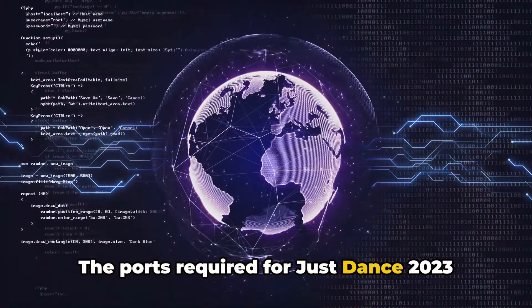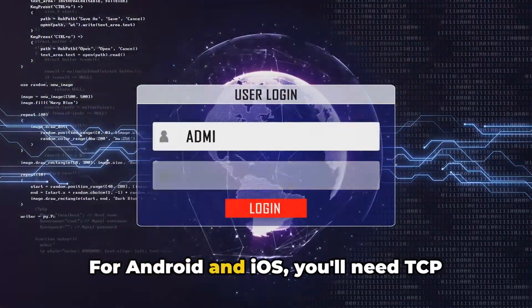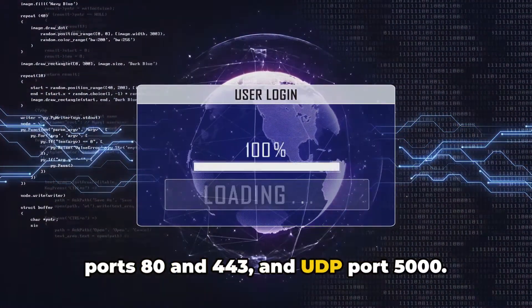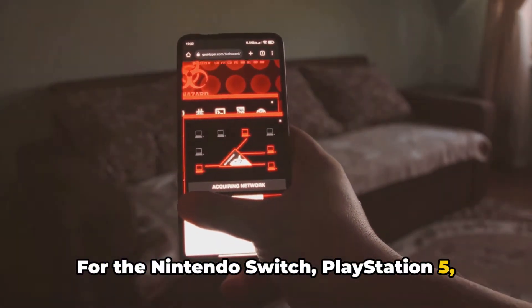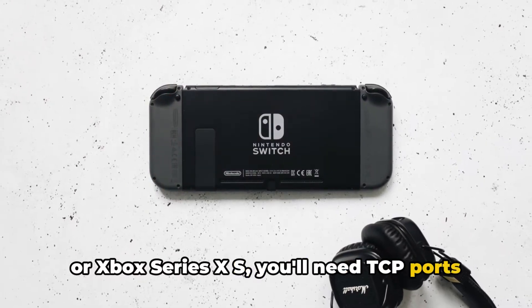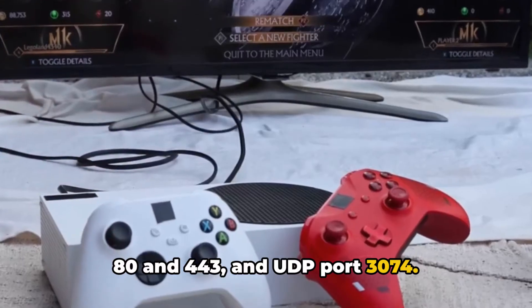The ports required for Just Dance 2023 vary depending on your device. For Android and iOS, you'll need TCP ports 80 and 443, and UDP port 5000. For the Nintendo Switch, PlayStation 5, or Xbox Series X/S, you'll need TCP ports 80 and 443, and UDP port 3074.